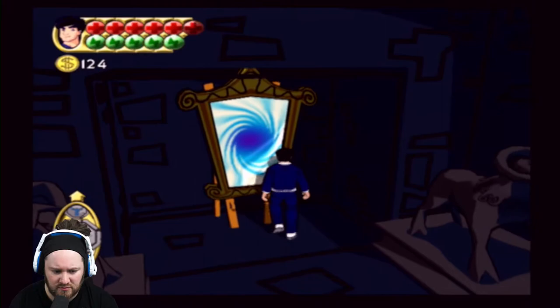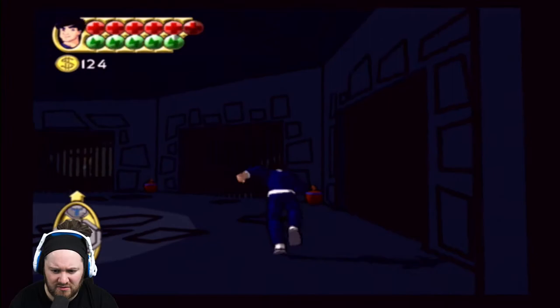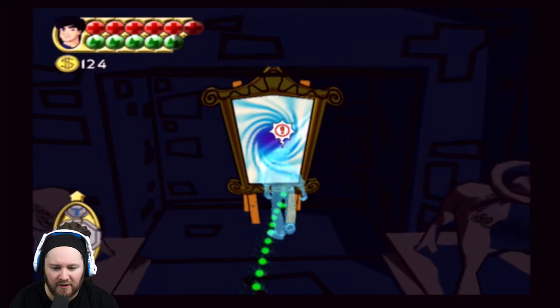What button is it to use the talisman again? I thought it was - yeah, it is. Why is it not letting me? Ah, here we go - sheep symbol. Ridiculous!